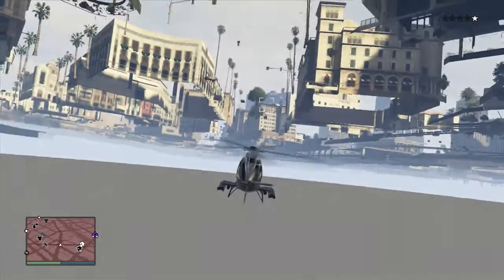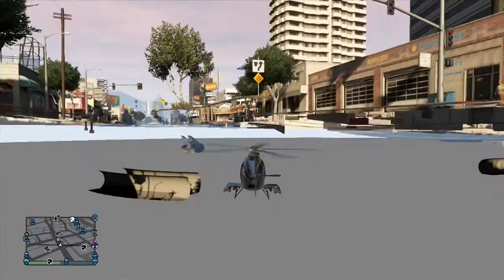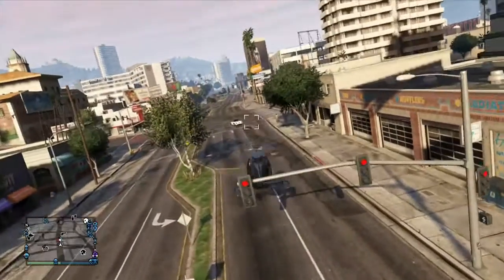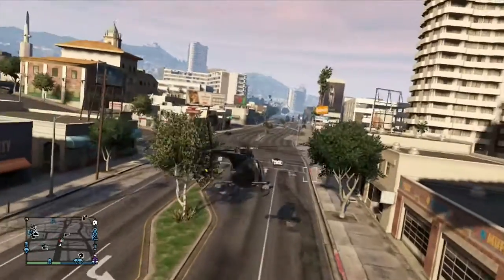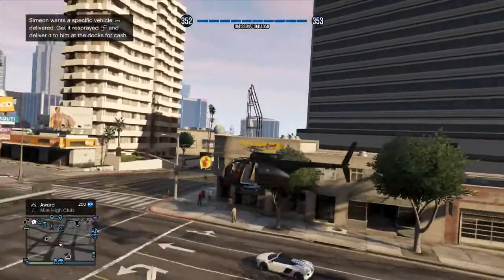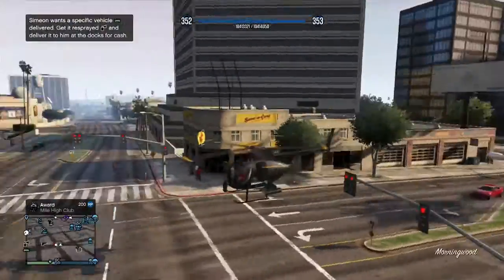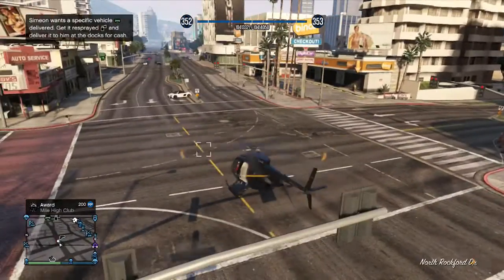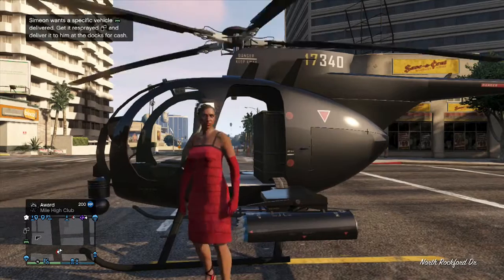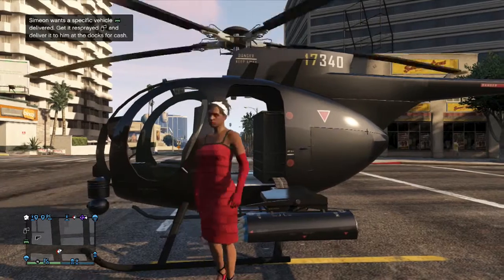If you want to end this glitch, you just fly straight up through the ground and you will be free to do whatever you want in the real city and not under the ground. Hope you guys enjoyed this video — leave a like, add a comment down below if there's something you were wondering about. Subscribe and we'll see you in the next video.